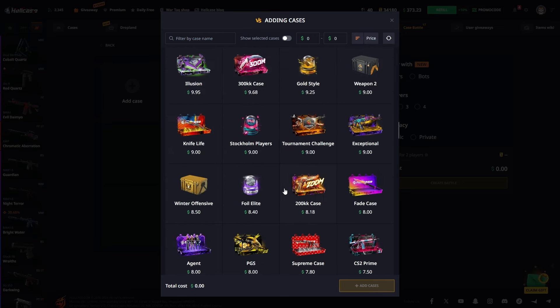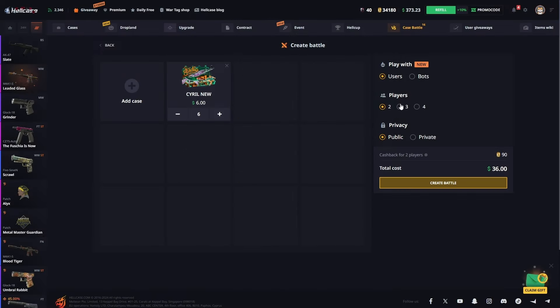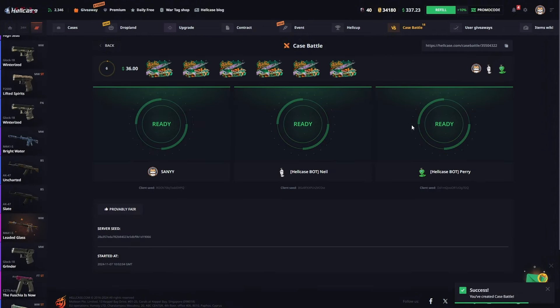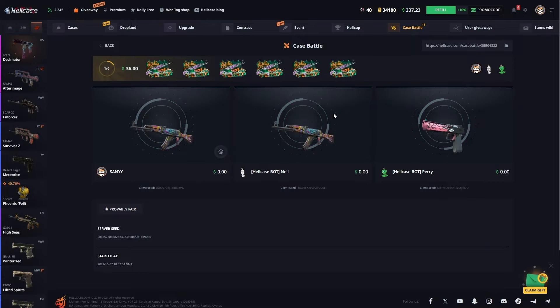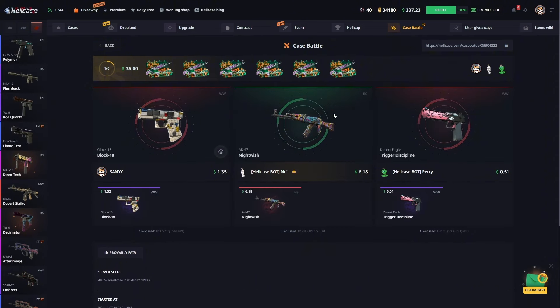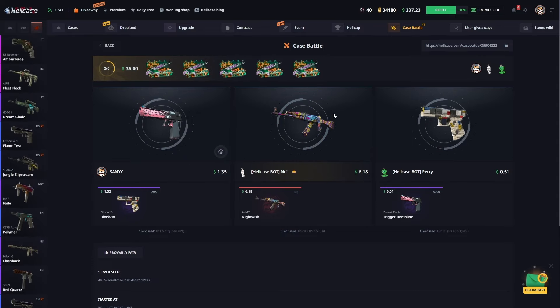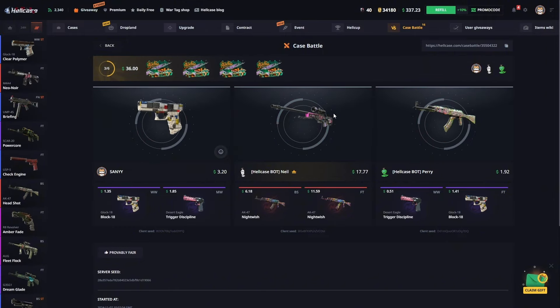I saw a few new cases here, friends — let's try to open those cases. This box appears to be nice, so I am adding six of this case. Let's take a look at this case battle. Let's see what these six cases provide — I hope it gives us good payments. If this six-dollar case gives us a nice payout it would make us very happy. I don't think it's that bad; we're continuing with the cases.